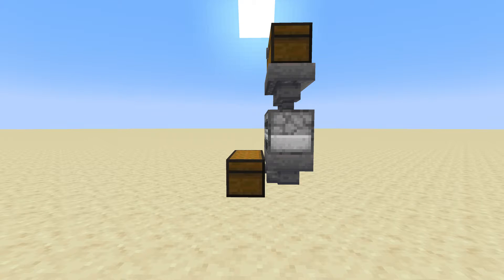Quick side note: all the bottom hoppers that go into the chests can look like this as well, or they can be done the way shown in the video. It's your choice.